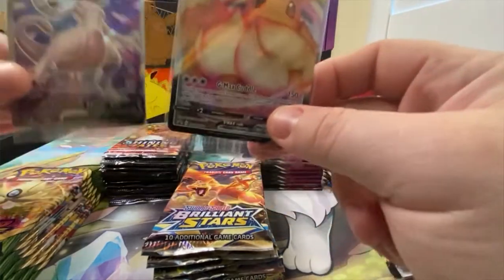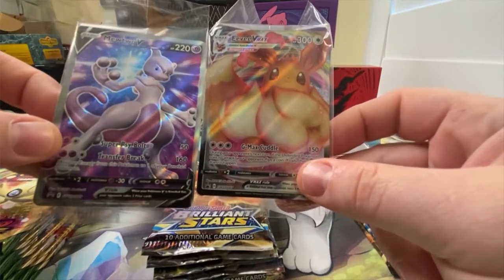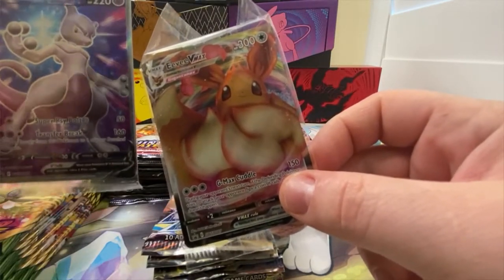With a little bit of magic everything's open and here are the beautiful promos, which are today's giveaways. One of you guys will be getting this lovely Mewtwo and one will be getting this lovely Eevee V Max.